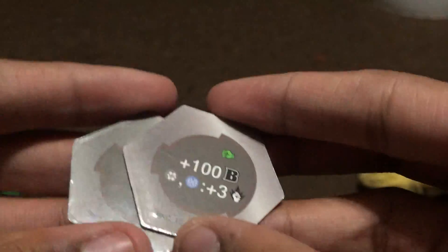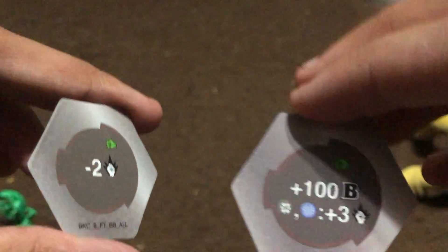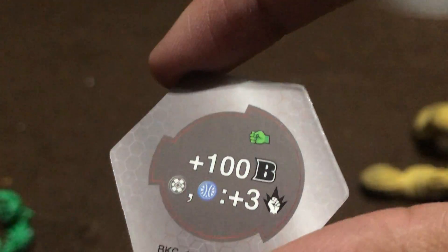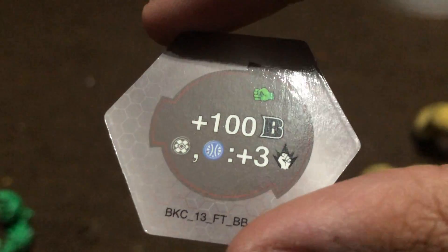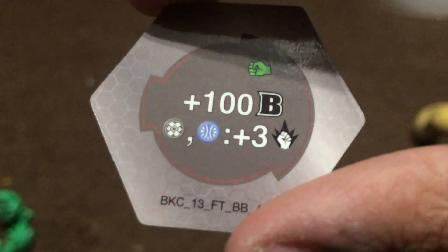I don't know the official name and you guys can correct me in the comments. We've got this one here which is minus two critical, so I think this is a trap core because I know that those exist — I've heard of them. And we've got this one which is plus 100 B power to Aquas and Darkest Bakugan, plus three critical. That's going to come in handy for anyone who battles.